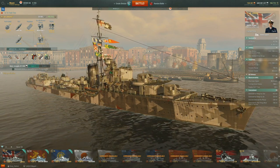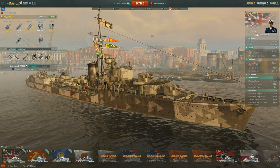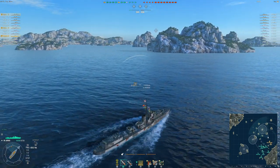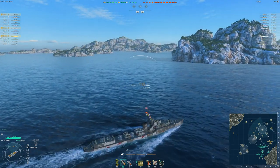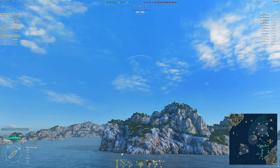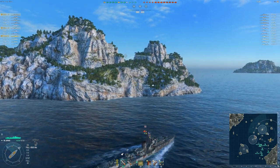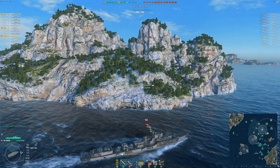Now let's dive into some gameplay and show you kind of how this ship is played. One thing you can see is that this ship gets going extremely fast — something we've seen with Royal Navy cruisers. They do take a little while to slow down though, which you'll see with the Jervis. It helps with avoiding incoming shells or torpedoes. You get going very fast compared to other DDs, which is a nice tool to catch somebody off guard or push into smoke.